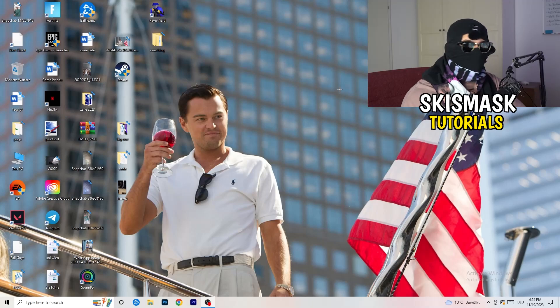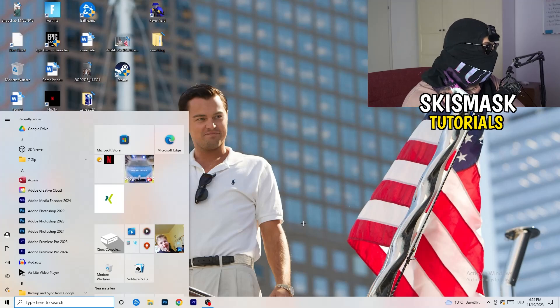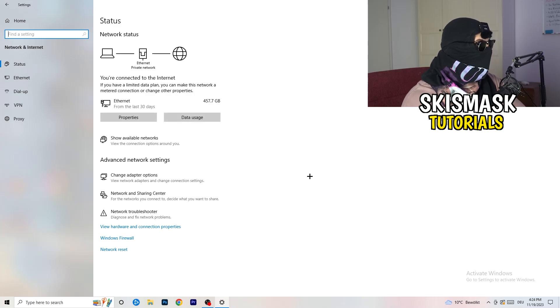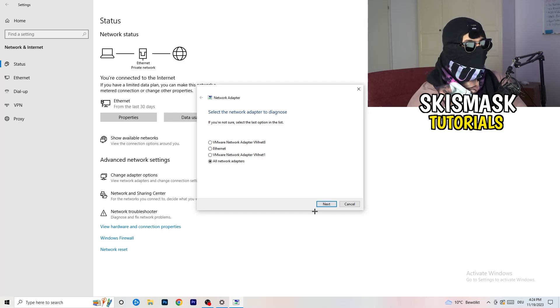Next, go to the bottom left corner of your screen and click on your Windows symbol, or press the Windows key on your keyboard. Click on Settings, then click on 'Network and Internet.' Wait a moment and you'll see many options. The first thing I want you to do is click on 'Network Troubleshooter' — Windows will now detect any network-related problems on your PC.